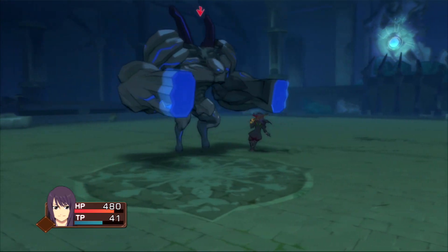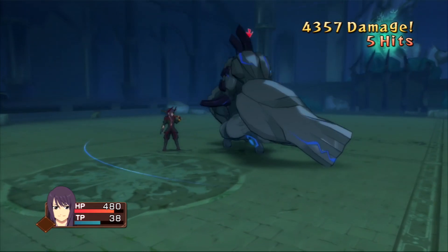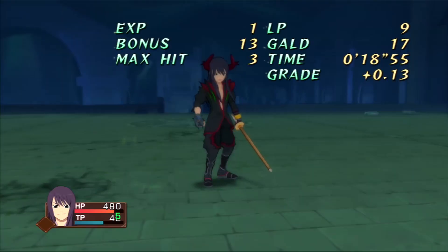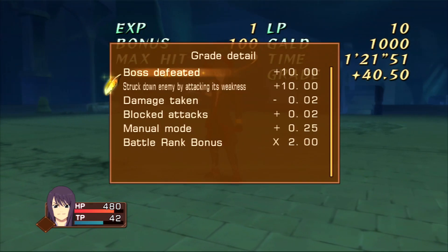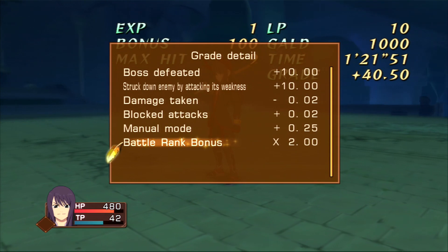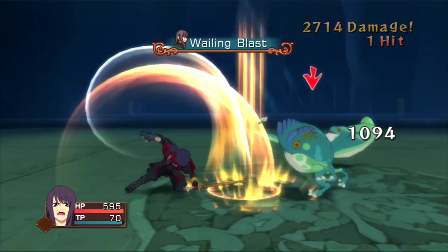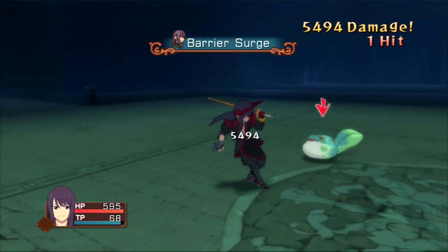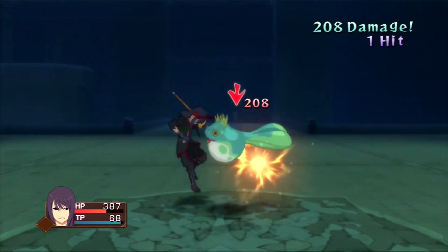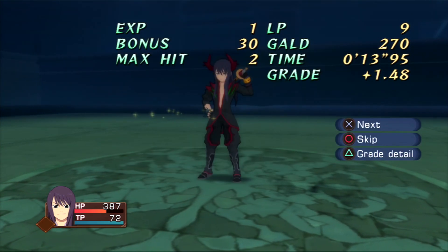The name comes from the ability to perform this technique in manual mode. In combat you can set characters to manual mode, semi-auto mode, or auto mode. Auto mode is completely AI controlled. Semi-auto won't let you jump but will approach your target before performing a move. Manual mode lets you jump but performs every attack on the spot without spoon-feeding the correct axis. The cancel gives manual mode a unique edge, and the game even rewards you with additional grade for finishing fights with it. It's a great quality of life feature that only existed with another character in the original 360 version.